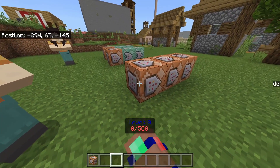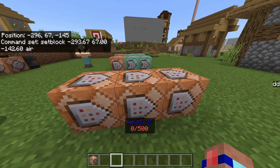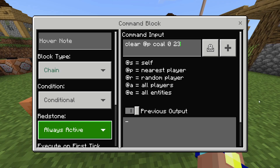Then the same command in here, just set block coordinates but air instead, so it deletes it. The second one is chain conditional always active. Now we're looking for a command that takes away the item from the player but only if they've got it. If we just typed clear nearest player, coal, data value zero, and take away 23, this would take away 23 coal even if they don't have it - they don't need the right amount, they just need one. So we don't want that.